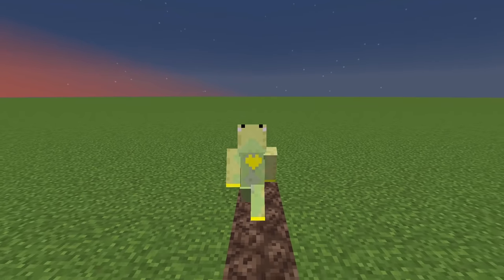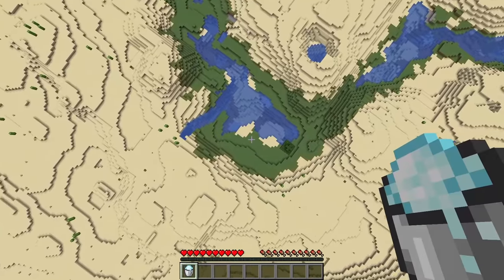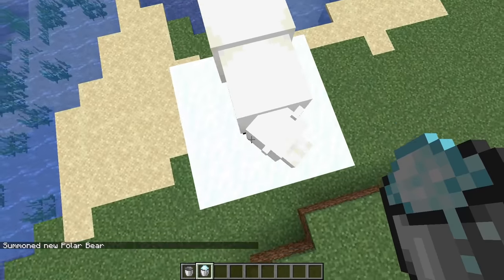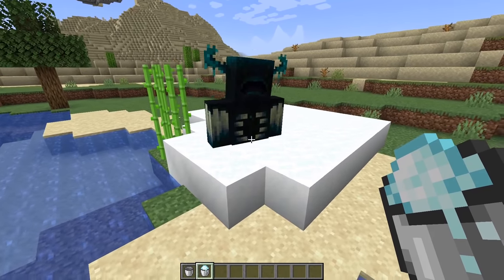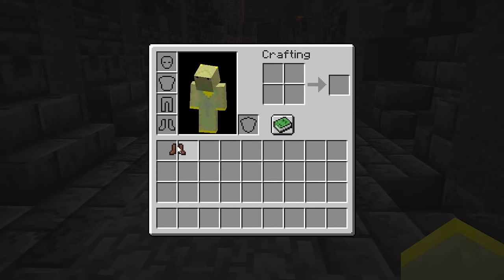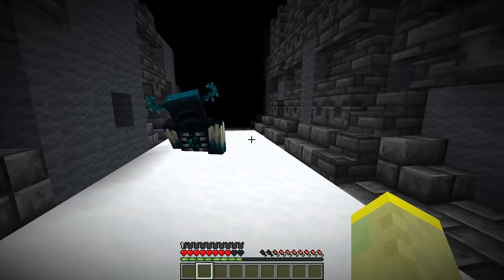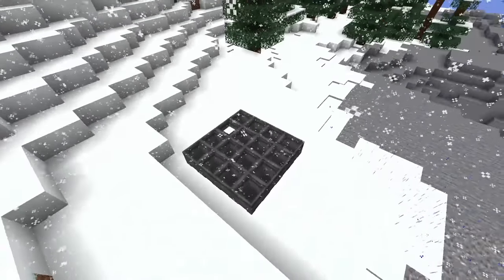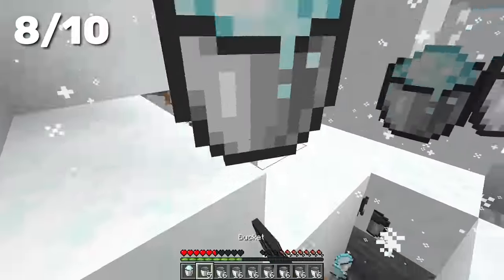Number 16: the previous method was slow, but this one is for sure the slowest. In 1.17 Mojang added powdered snow into the game and with it came freezing — a completely new way of dying. Some mobs, like polar bears, are immune to freezing, but the warden isn't. Not only does he take damage, it also slows him down significantly. So get yourself a nice pair of leather boots, cover the floor of the ancient city with powdered snow, and watch the warden freeze as he desperately tries to chase you. Powdered snow used to be hard to obtain, but now it spawns naturally in snowy biomes, so make sure to grab plenty of it.